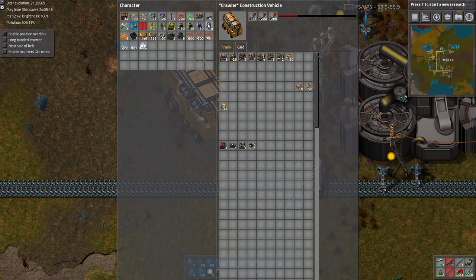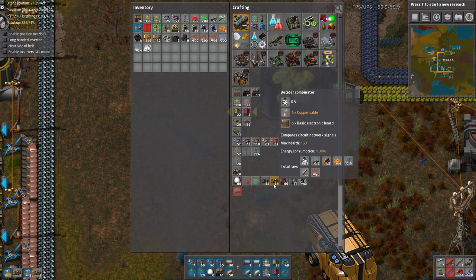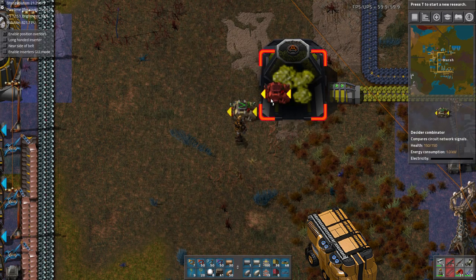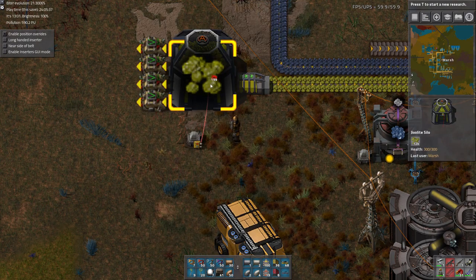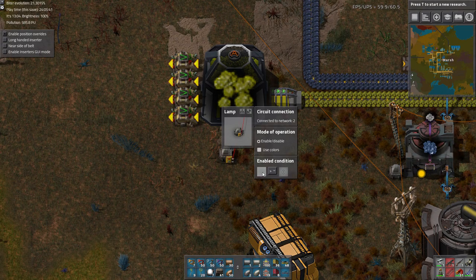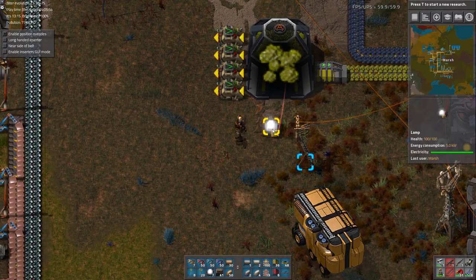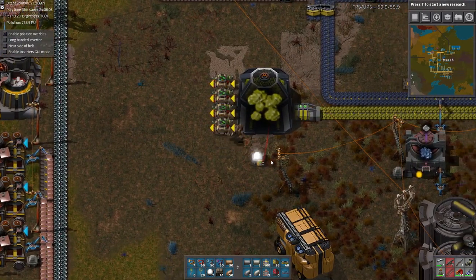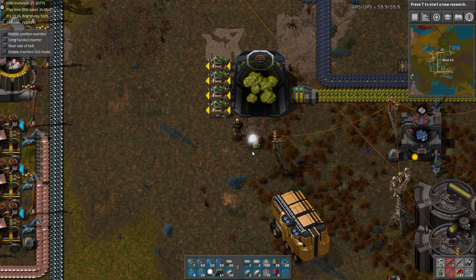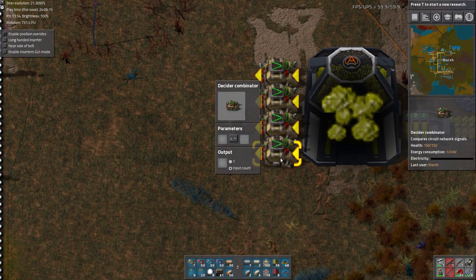The thing we do want is these deciders. We need a decider for each light, and basically what the decider is going to do is determine when the light turns on and off. You can have a light right here and tell it to be on or off. So we can say if we have more than 50 Jibilite, the light turns on. One thing I want to do is make these colors, because a white light — we have lots of white lights in this factory. Unfortunately, the light's always going to be white, but we can send it through one of these combinators here and the combinator can change the color of the signal.